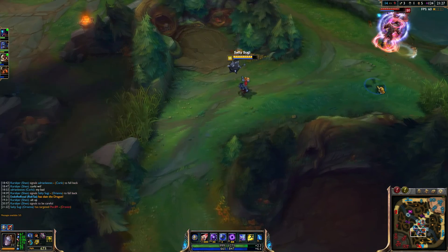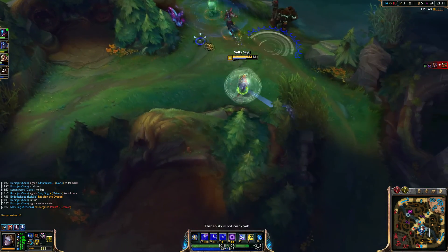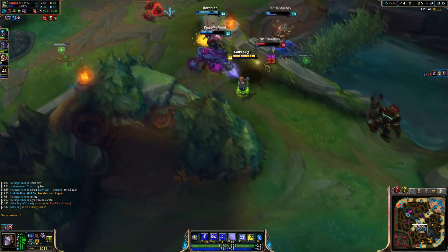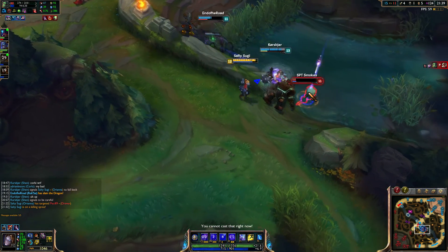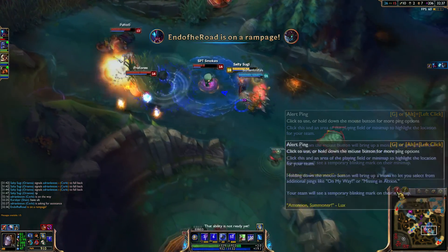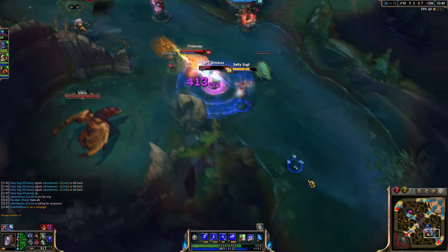Learning to punish your lane opponent for mispositioning or trying to CS will take a lot of time and practice. The minute they come in range, poke and harass them. Once you have Athene's and Chalice you can spam QW all the time and poke them out of lane, or kill them possibly. A lot of people don't respect Orianna's power spikes and ability damage, and that usually catches them off guard.